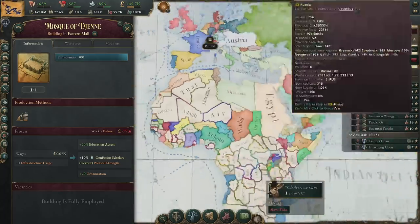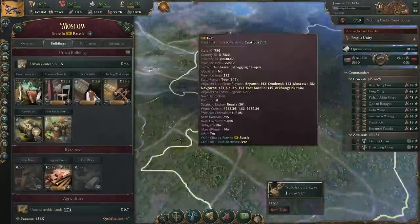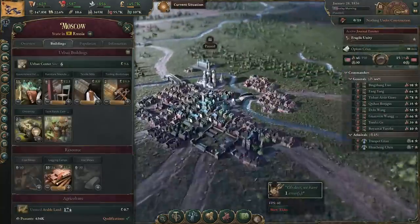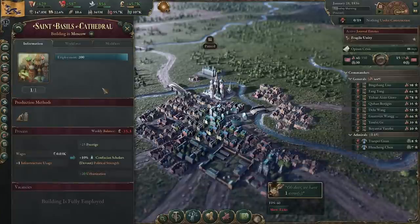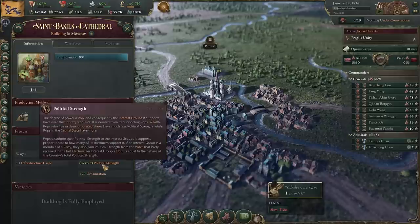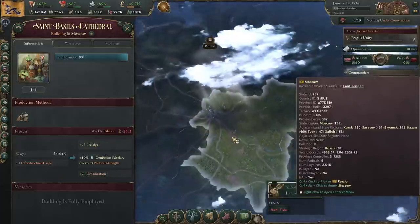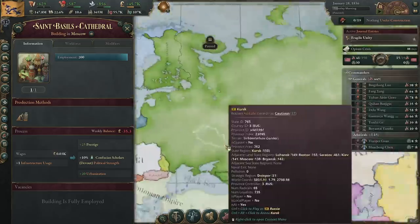Next one we have is St. Basil's Cathedral. I wish I was better at finding these guys on the map. St. Basil's Cathedral — same as the Hagia Sophia: 10% devout, 25 prestige, 20 urbanization. That's a mix that you'll see a couple of times.